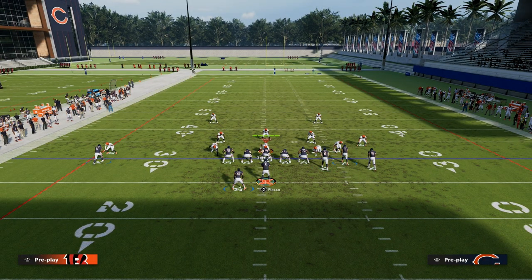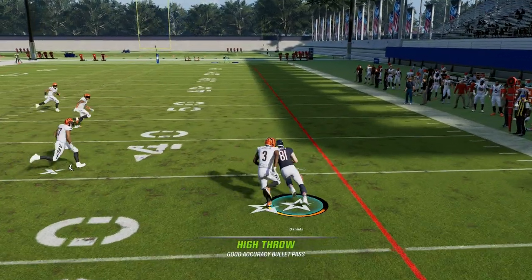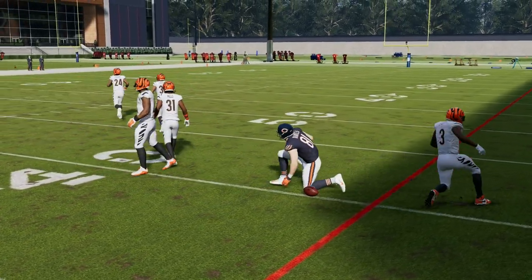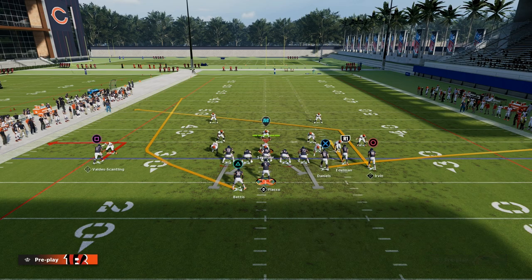Our first read on this play is we're going to take a quick peek out to the tight end. If we can throw this, we're going to high point and free form up and outside, and what that does is it gives him that little catch animation right there that is super effective.